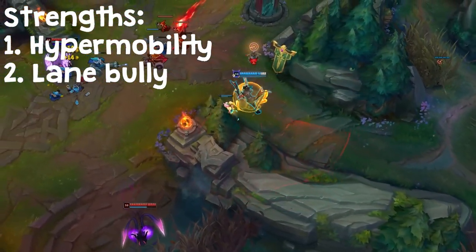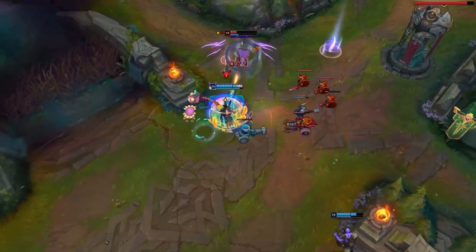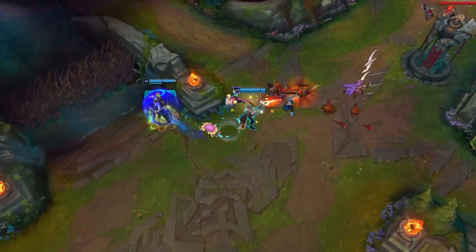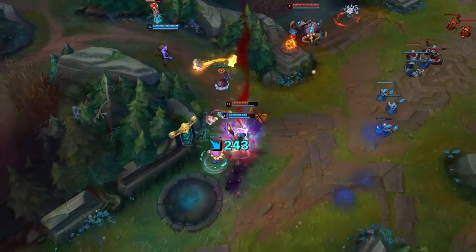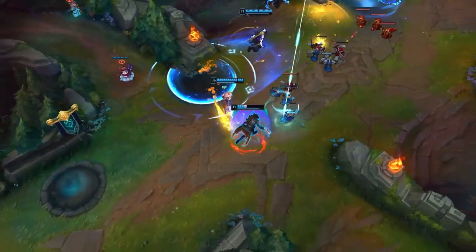Lucian's second strength is that he's a lane bully. His Q does a ton of damage through minions and it's pretty easy to hit on your opposing laner. This can help you win trades as well as get lane pressure so that you can move to early jungle fights. Especially at higher elos where games are won and lost at the scuttle crab or early invades, Lucian is great because he can get early wave control, shove his lane, and move first — putting the enemy team in a tough situation to respond to.